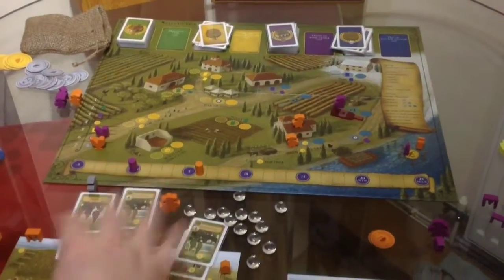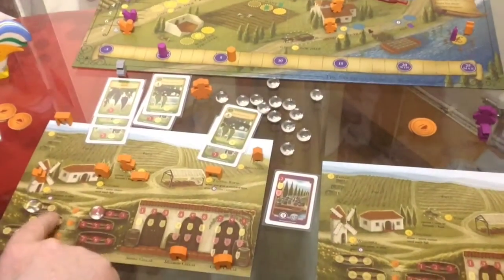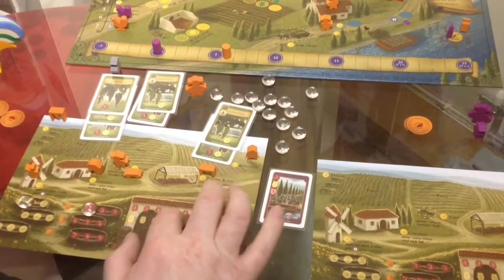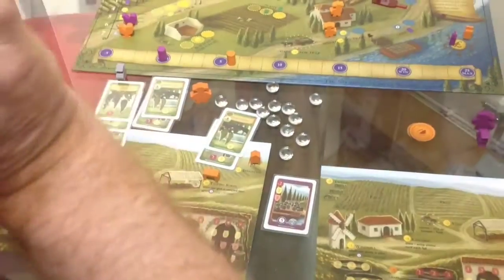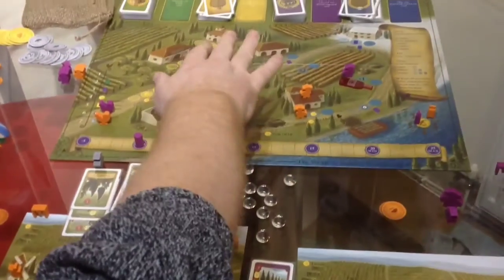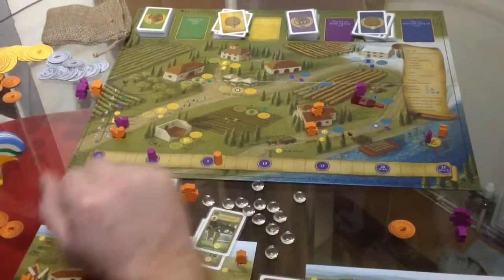So you do this — you plant your vines, you harvest them into the crush pad, you then make them into bottles of wine, you fulfil the orders. And all the time you're playing these fantastic visitor cards as well, with a lot of player interaction that makes it a lot of fun.